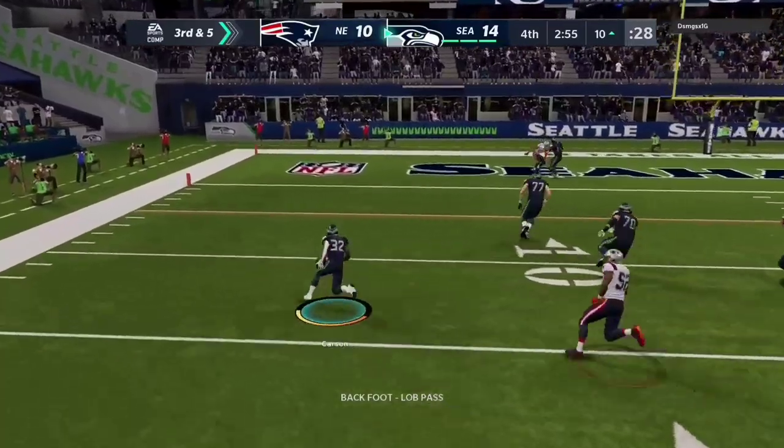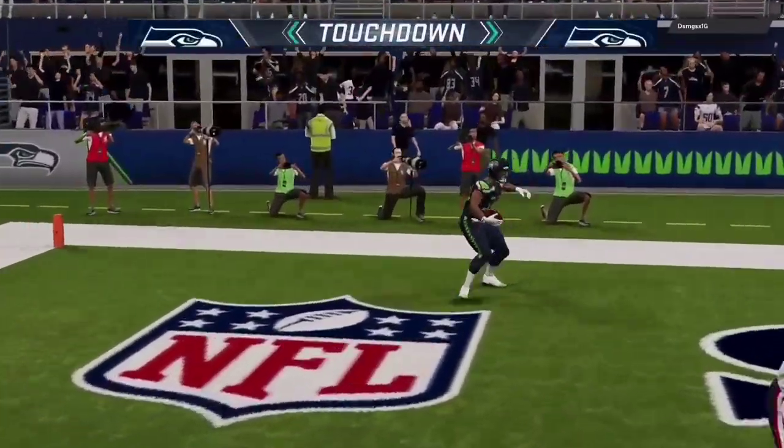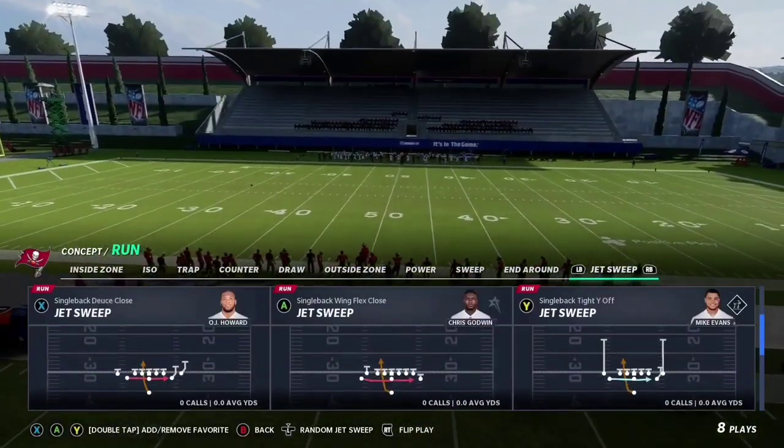Halfback slip screens are extremely effective against the man-blitz — super underrated. They always get crazy good yards and are super easy to run. You just throw to your running back and bam, you make a few people miss and you're gone. Sometimes you don't even have to make anyone miss and you're gone. I literally made people quit because of these halfback screens, so just look out for those defensive formations and once you do, we know we want to beat the man-blitz.